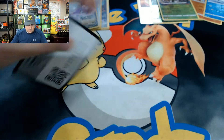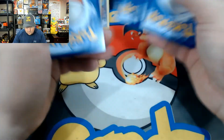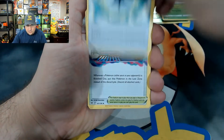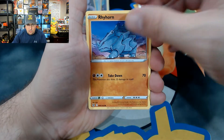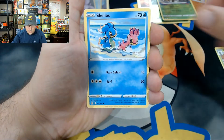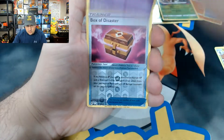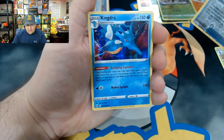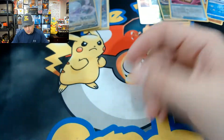All right code card. Metal Energy, Gift Energy, Lost City, Dottler, Rhyhorn, Murkrow, Horsea, Shellos — we got a Mawile, Box of Disaster, and a Kingdra holographic! There is the Kingdra holographic!